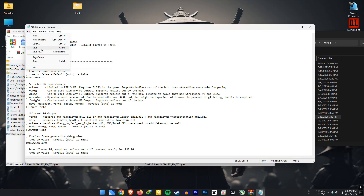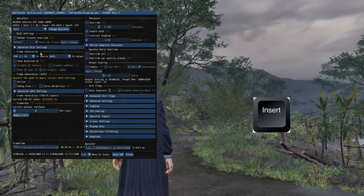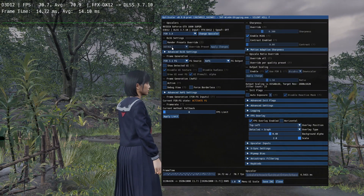Save it and relaunch the game. When you are in game, press the Insert key on your keyboard. You will see a message saying restart the game to apply correct xcfg settings. So restart the game. After restarting, in the OptiScaler menu, pick FSR3X as the upscaler.